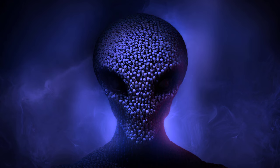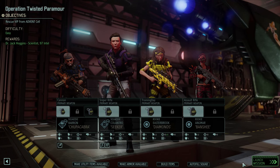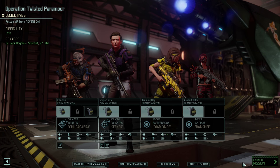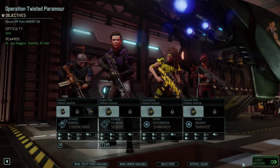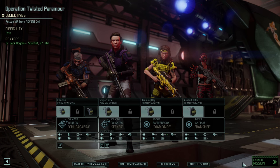Hello, Commander. Hey everybody, Christopher Odd here. Welcome back. This is XCOM 2, Operation Twisted Paramore. We need to rescue Dr. Jack Hoggins, a scientist worth 97 intel. And we're taking on two squaddies and two rookies to do this.